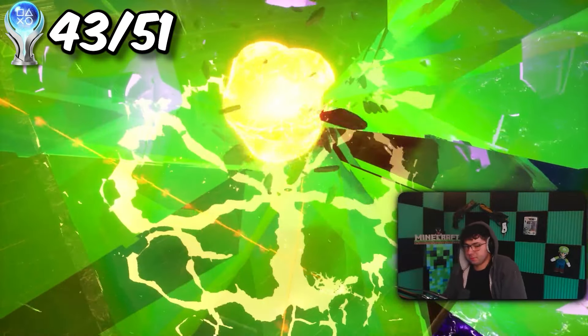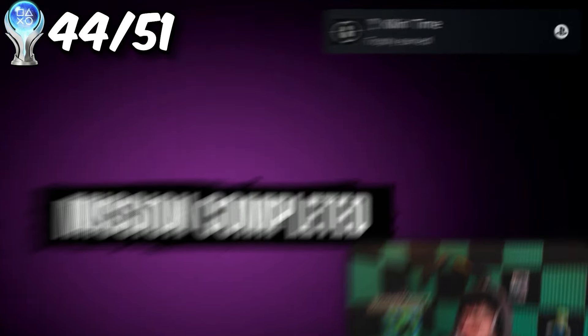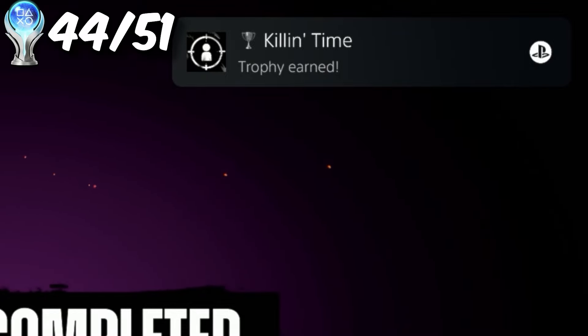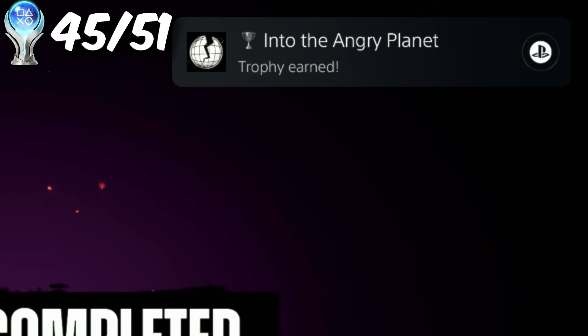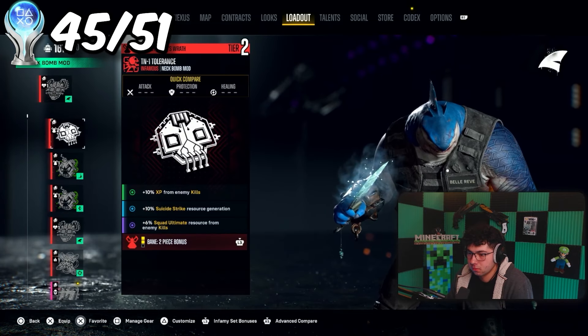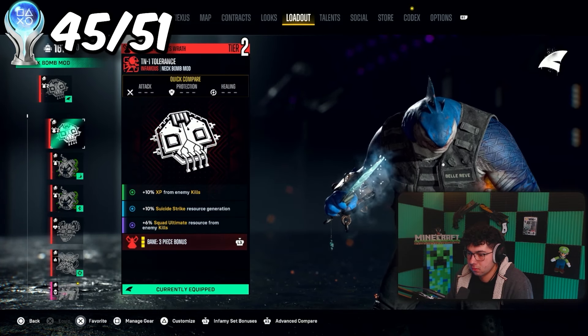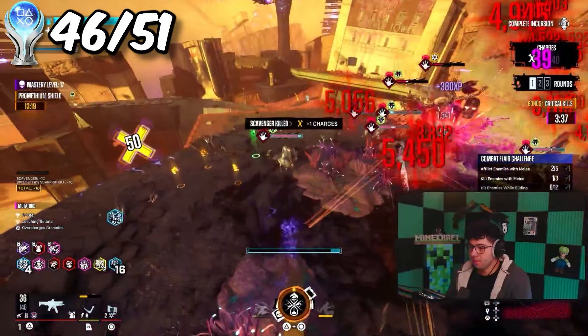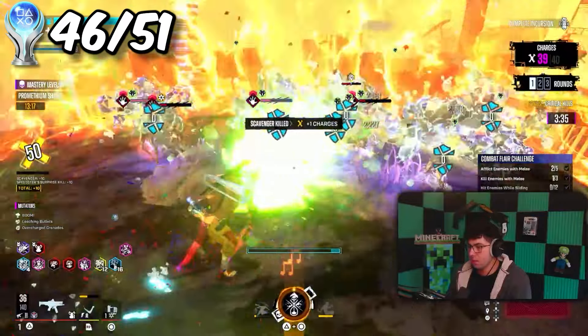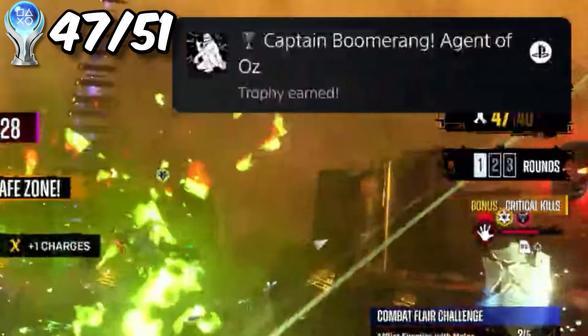I needed to reach incursion level 10 to get this trophy — and the higher incursions I go, the harder it gets. Same thing for the last trophy: I needed to complete level 15 in the incursions. For another trophy I just equipped three sets of tier two armor and weapons. I can now finally use King Shark because I just maxed out Boomerang. His traversal is ass, but his abilities are pretty good.